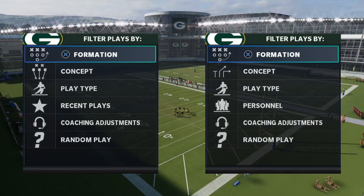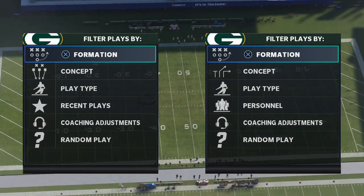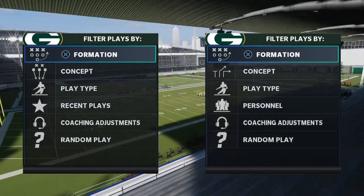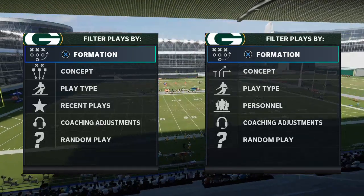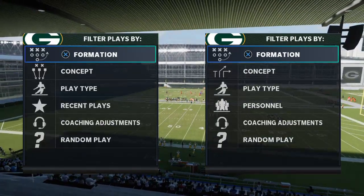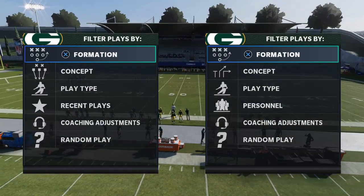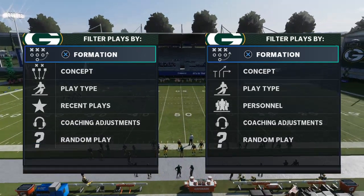In today's Madden 21 tip, I'm going to be breaking down what I believe to be the best ability in the game, and I'm going to be showcasing why it is the best ability in the game, and really explaining a way that the meta has shifted significantly, and just something that you can take advantage of both in regular head-to-head and also in MUT. I've been talking about this since late July when I made this switch.